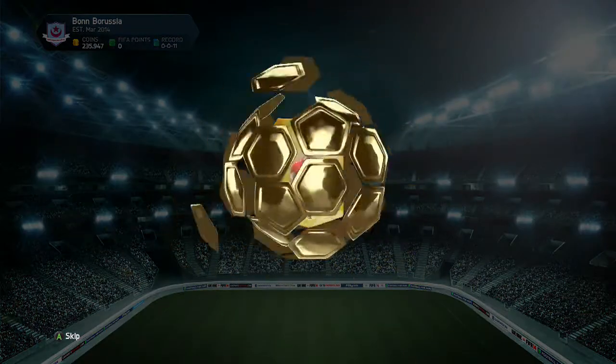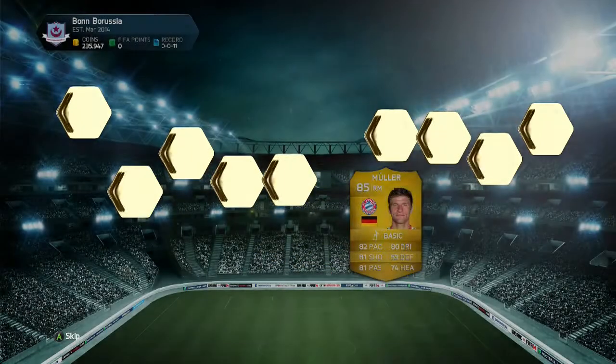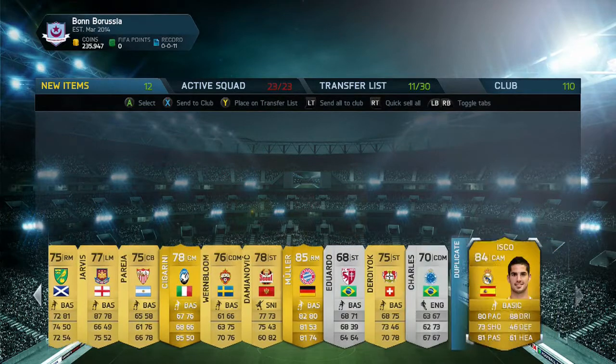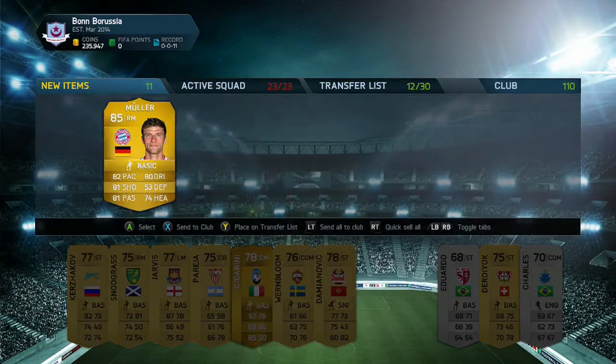Pack number two on Xbox One — obviously every even pack I don't do the method, so I just went straight into this. And we get... Muller! Oh my god, so many high-rated players that are shit. Isco as well — doesn't go for a lot either. Damn.